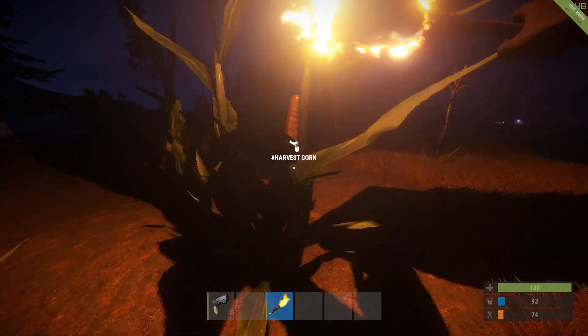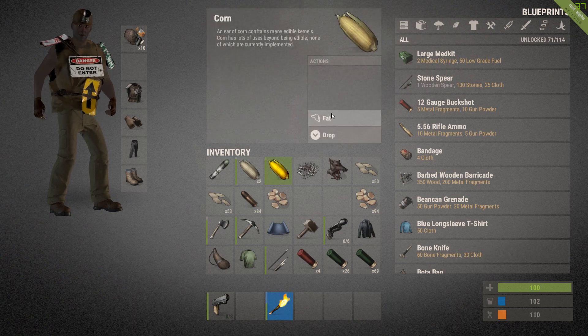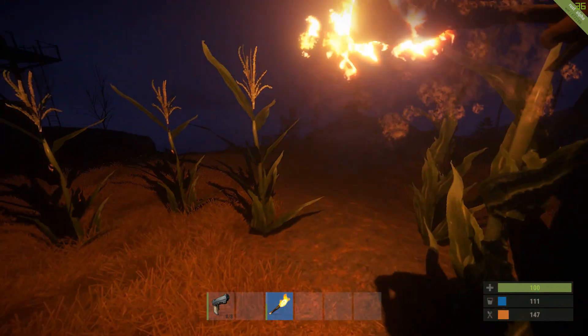You can now plant and harvest pumpkins and corn. Once they're fully grown you can pick the corn, eat it, obtain some more seeds and then regrow your crops.